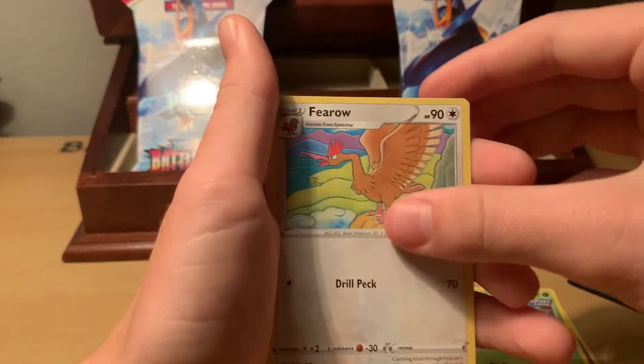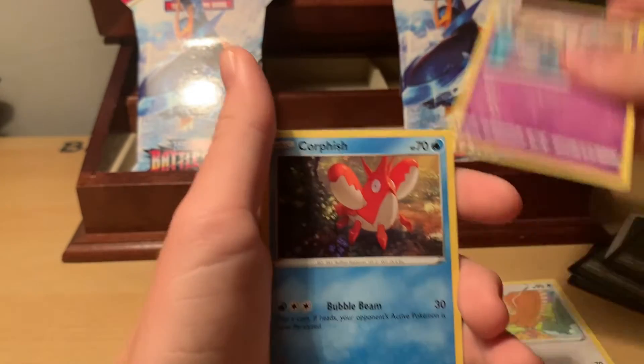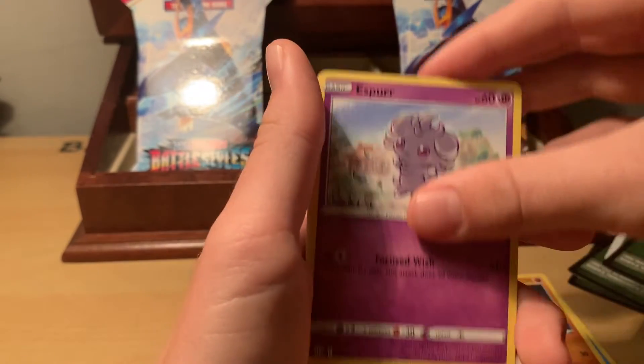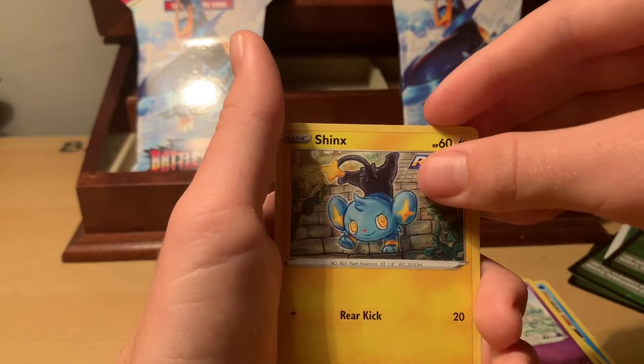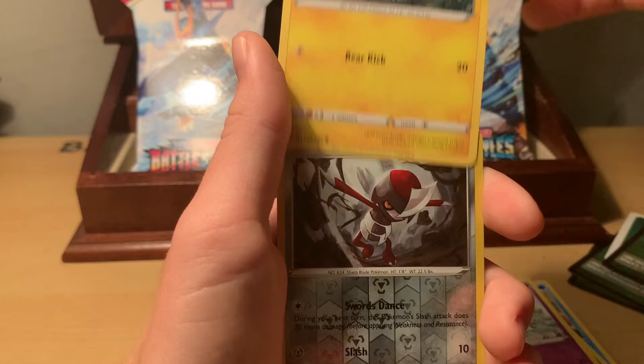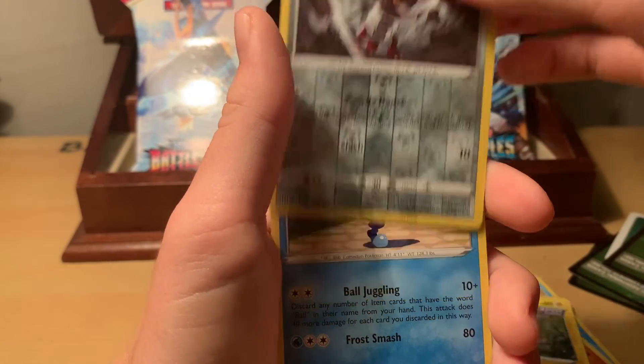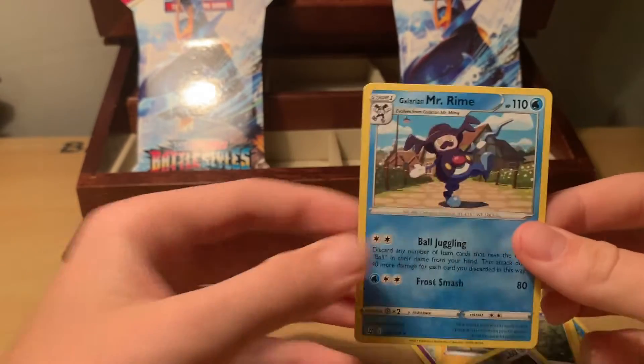Carnivine, Ferroseed, Grumpig, Corphish, Salandit, Rolycoly, Espurr, Shinx, Reverse Holo Pawnyard, and a Galarian Mr. Rime.